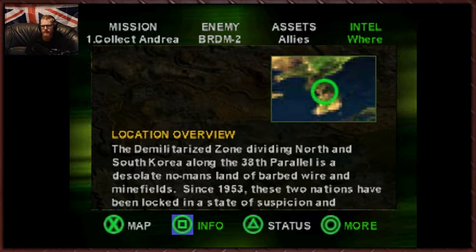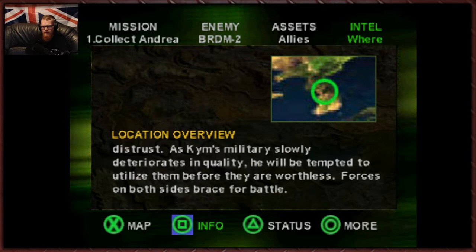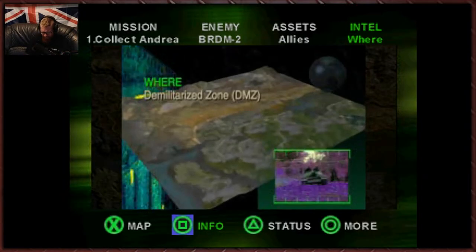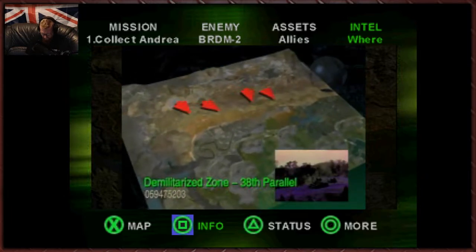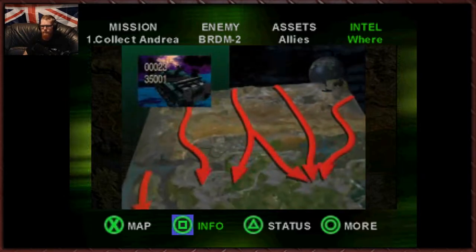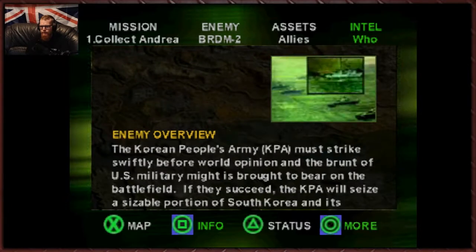Location overview: the demilitarized zone dividing North and South Korea along the 38th parallel is a desolate no man's land of barbed wire and minefields. Since 1953 these two nations have been locked in a state of suspicion and distrust. As Kim's military slowly deteriorates in quality, he will be tempted to utilize them before they are worthless. Forces on both sides brace for battle. The entire weight of the KPA will come down on the ROK-US combined forces. It won't be pretty, Commander — we must hold them at the DMZ.